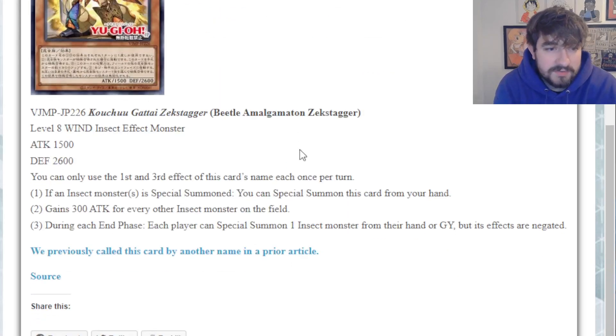He's a Level 8 Wind Insect monster, 1500 attack, 2600 defense. You can only use his first and third effect once per turn each. The first effect reads: if an insect monster or monsters is special summoned, you can special summon this card from the hand. That's pretty good. It doesn't summon from the grave as well, which would have made this card really good - maybe even a staple, since it could come back every turn. This can also chain-block certain effects, like any insect activating an effect on summon.